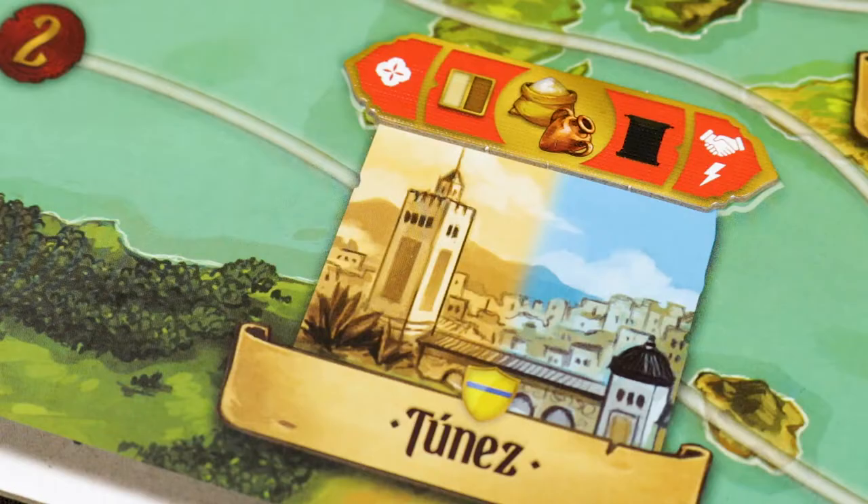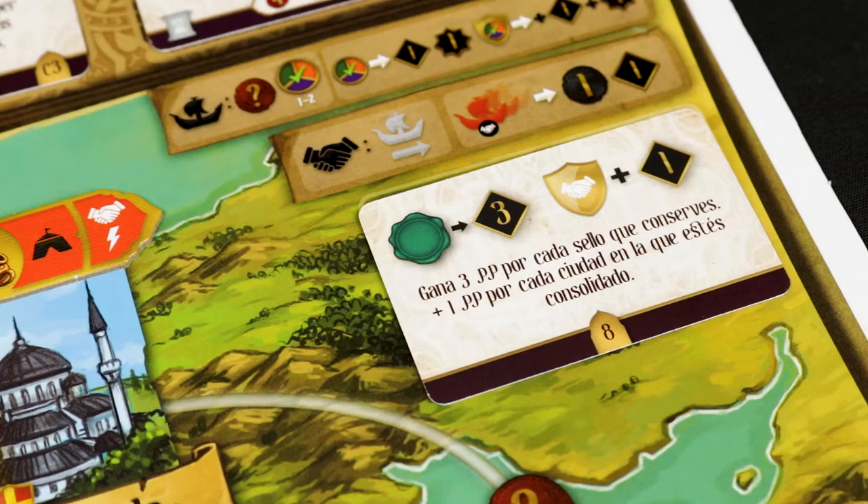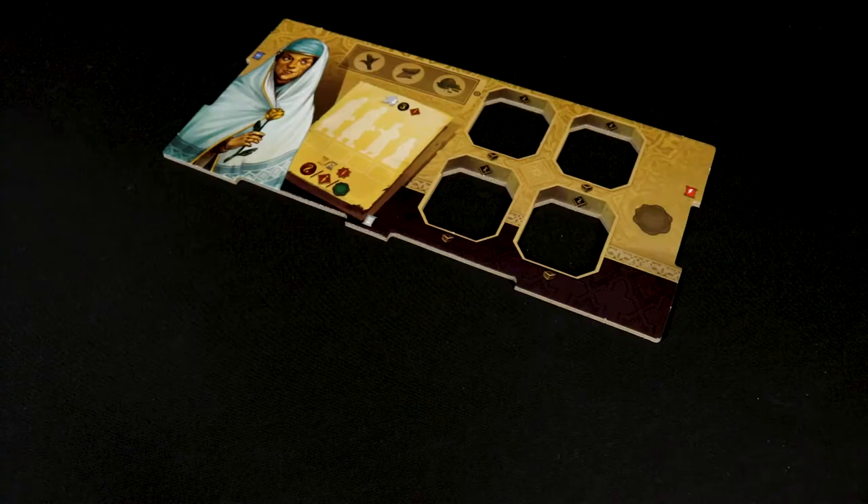Place a random city tile face up in each of the nine cities on the map. Place one seal on the left-hand side of each city and return the rest of the city tiles to the box. Then place a random trade card on the board and return the rest of the trade cards to the box.